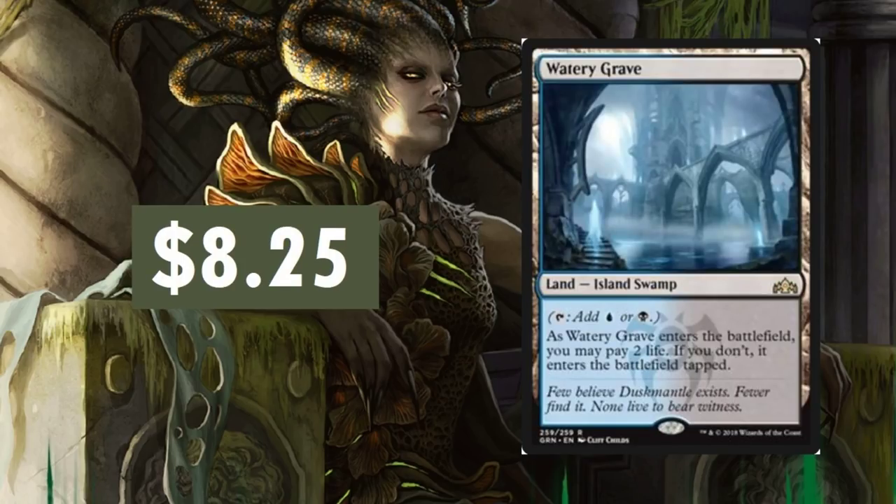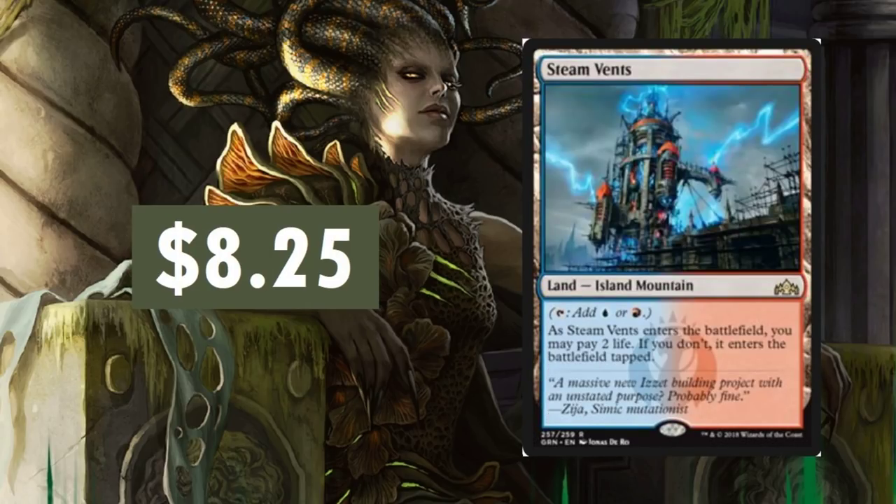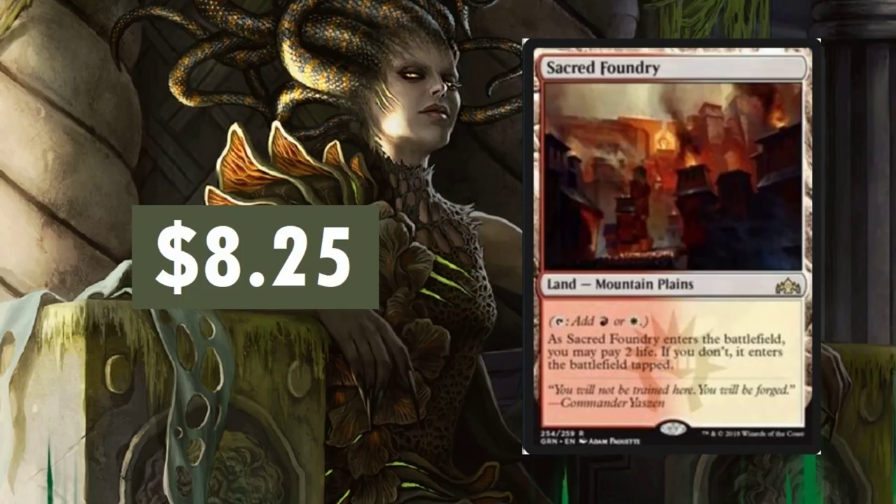Watery Grave — Dimir would be up there as the more expensive Shockland, along with Izzet — Steam Vents is up there in price. Sacred Foundry — they're all pretty much around the same price tag, about $8.25 a pop currently. And that fluctuates about a quarter every day.